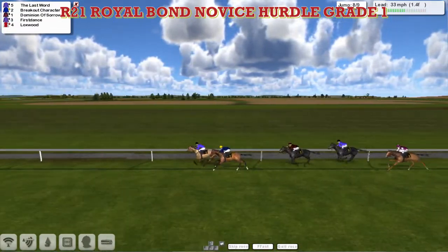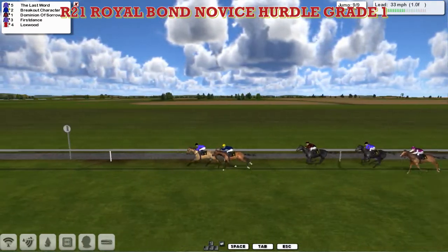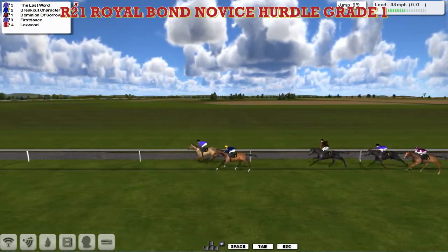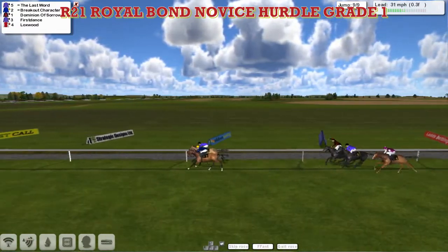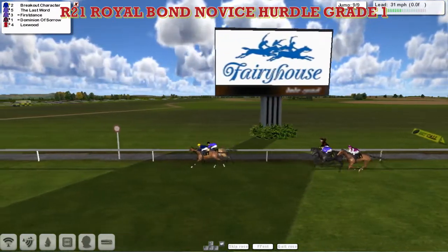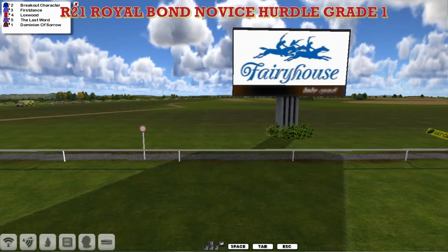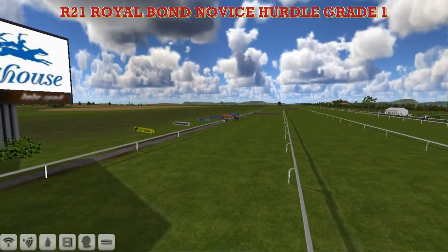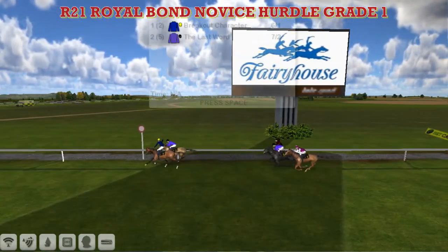First Dance made a bad mistake and is now out of it. Coming down towards the final flight, it's The Last Word on the inside and Breakout Character on the outside. The Last Word is still about a length in the lead as they come down to the final flight — over they go, and Breakout Character jumps it better. They're now head and head racing up towards the line, and Breakout Character is just going to take it from The Last Word. Breakout Character got the slightly better jump at the last, and that's probably what made the difference.